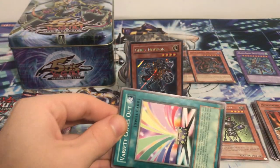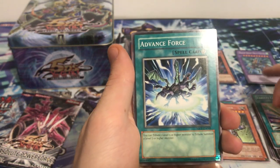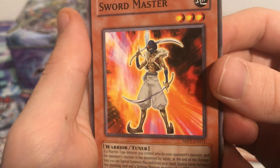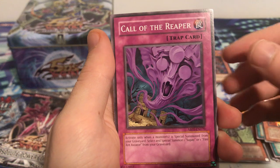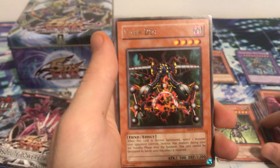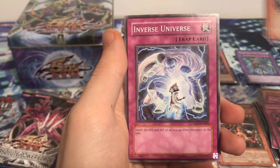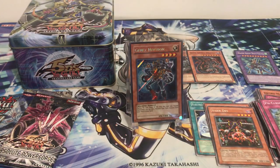Alright, here we go, first pack of Absolute Power Force. Variety comes out as the first card, then Advanced Force, Sword Master — wow, really cool looking. Call of the Reaper. Visor Dez — okay, rare. Destruct Potion, Oil Man, Inverse Universe, and Psi Curse. Alright.